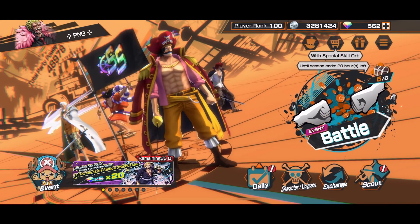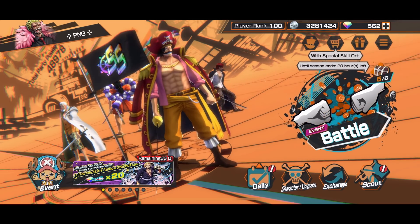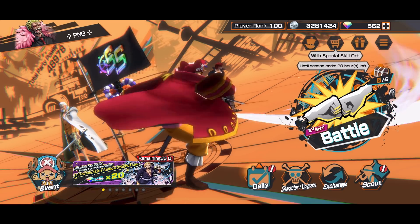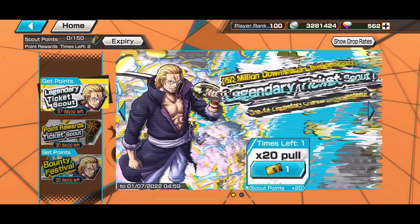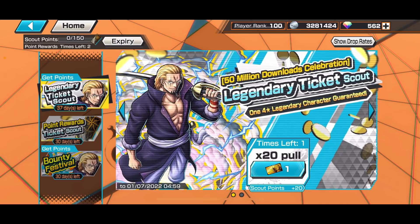Having Rayleigh will be great. He looks absolutely brilliant — a blue runner with a great upgraded perfect dodge ability. I'm looking forward to it, so anyway let's just get to the summoning. You can see it's only one unit and I've got the ticket ready to summon.